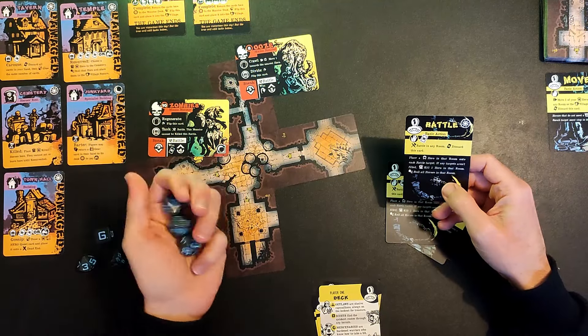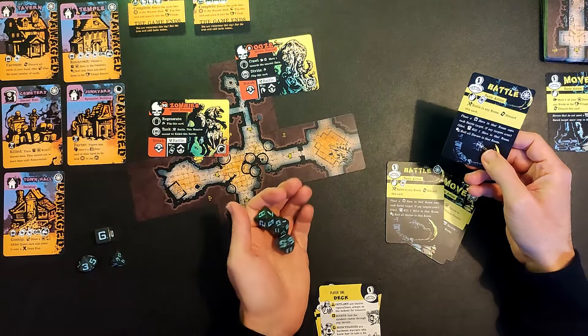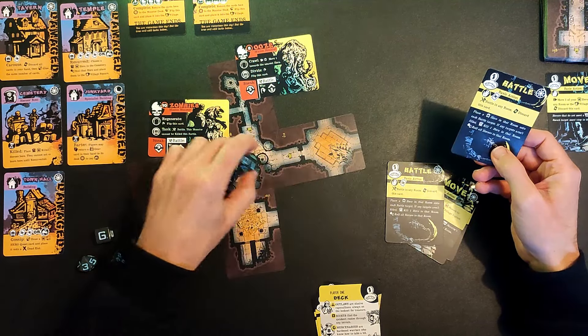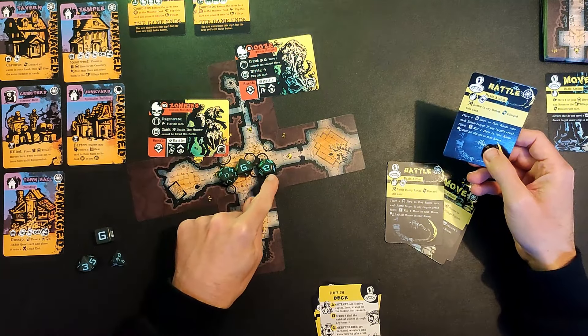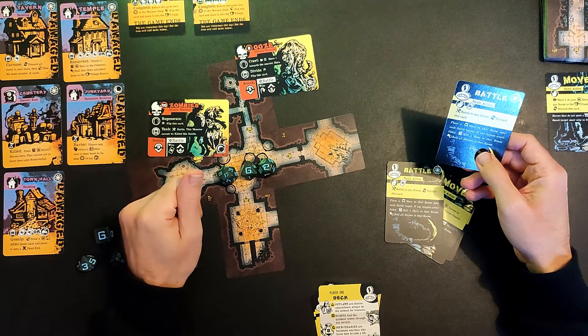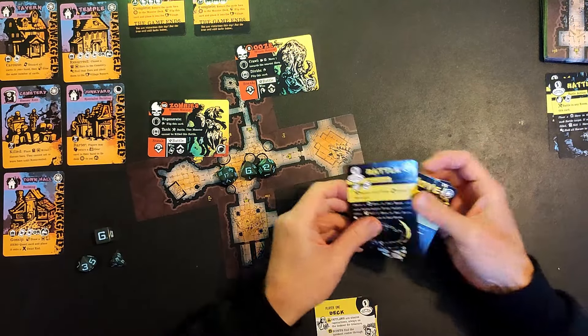Then we have to re-roll all the heroes in that room, regardless of whether they were involved in the battle. That's not too bad - a bit of a poor roll on the war priest, just a two, but we've got a six and a 17, so that's pretty decent. Now we're going to discard the battle card and that is essentially done.